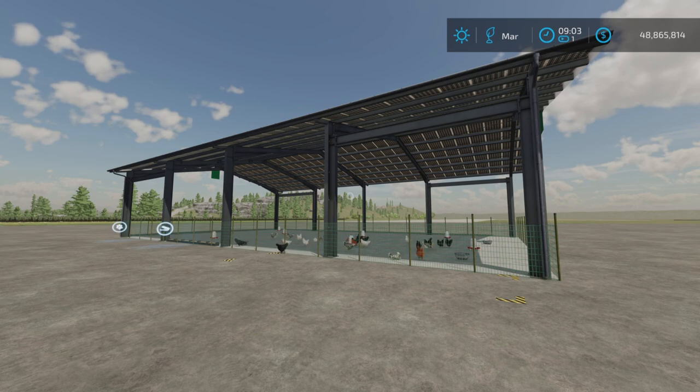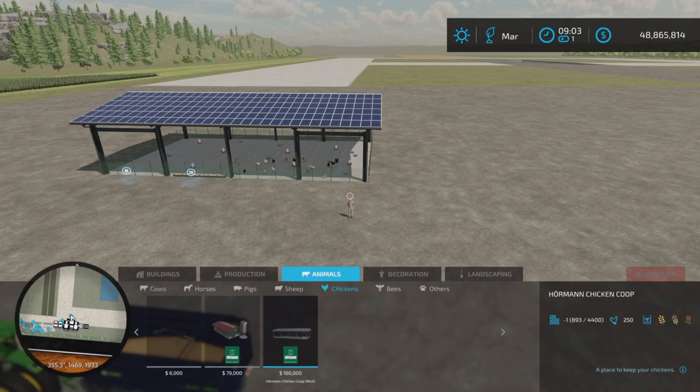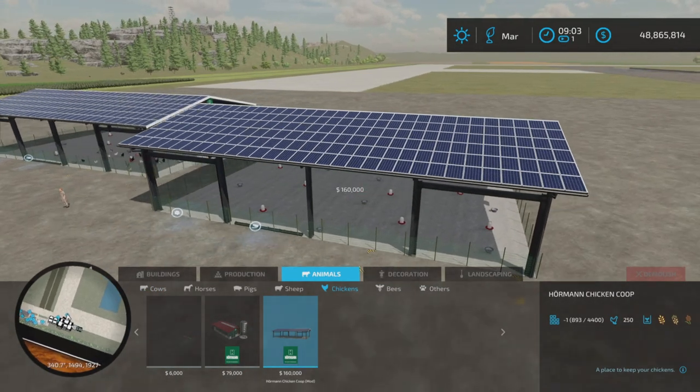This is 6.16 megabytes to download and 11 slots on console. We'll find it under Animals and Chickens — not pigs, chickens. There it is: $160,000.